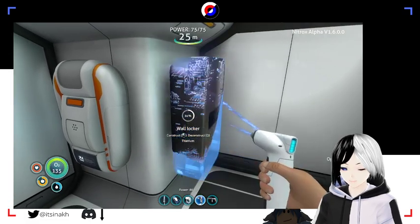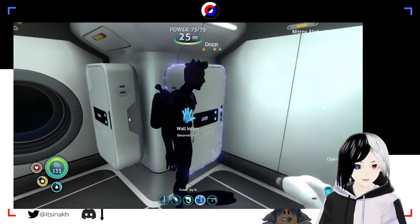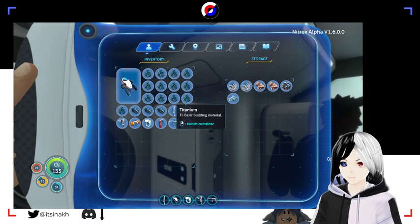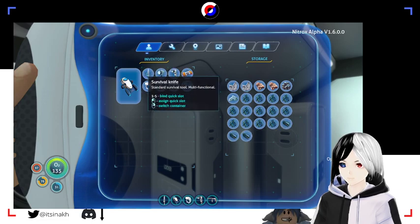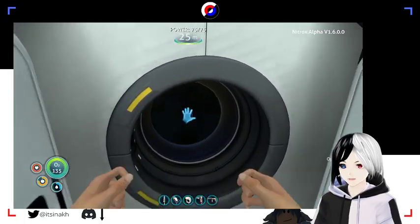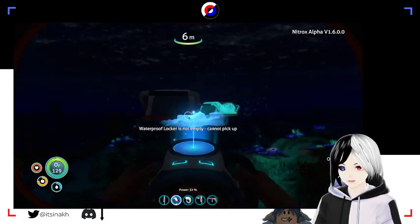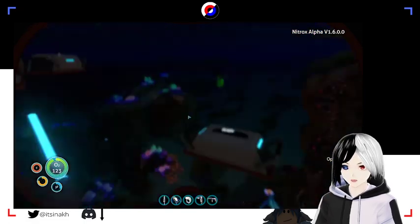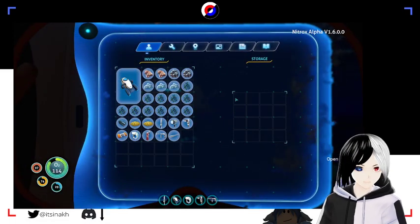They just said fuck it. What are you using to make the stuff? Titanium - oh, is that a habitat builder? It is a habitat builder. I gotta help - just help me move all this stuff in here because we have more than enough lockers. It gives an alright amount of space I guess, but look how many we have. Just turning some metal salvage into titanium real quick. Is that all the lockers empty? Nope. That's a lot of titanium.